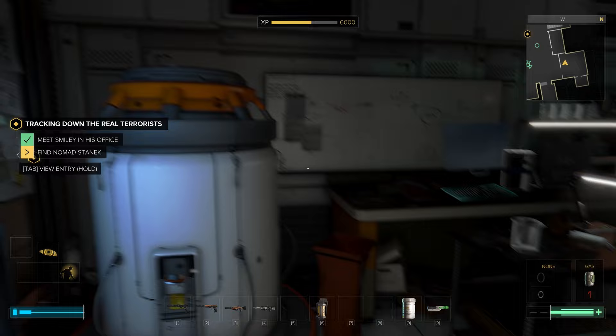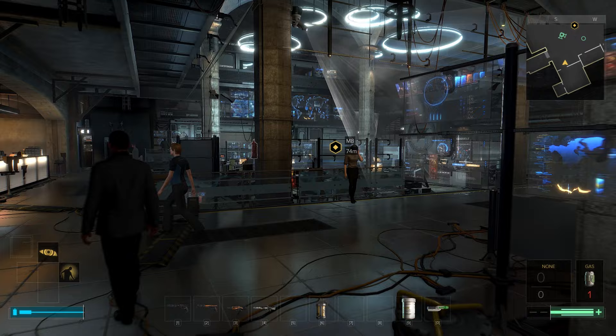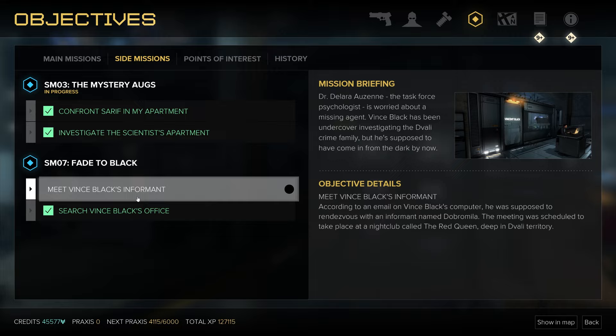Okay, so we've got some progress on the main storyline mission as well. We need to pay somebody a visit. The main mission is we can go find Nomad Stanic, and the side mission is this Fade to Black, which I think I'm going to do first — it means we need to go back to the red light district.